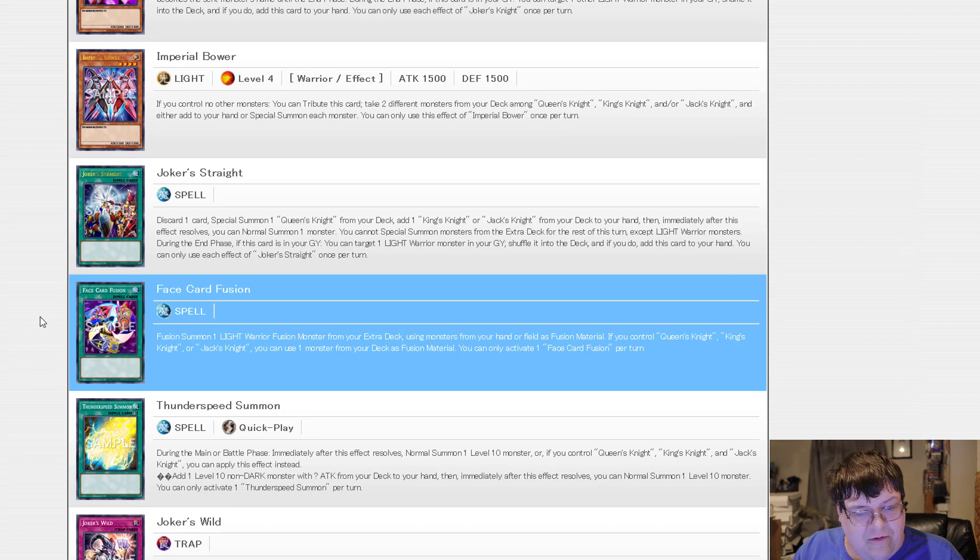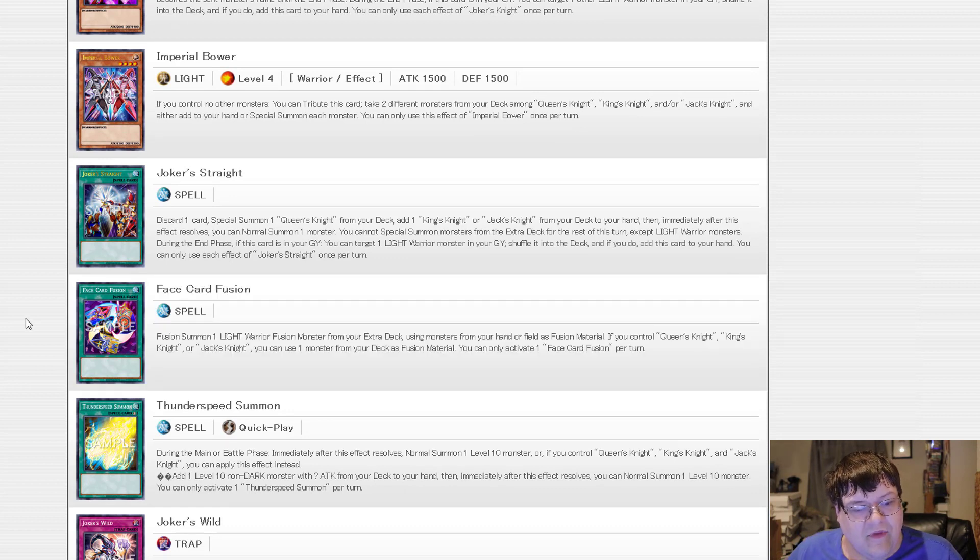There's also a face-card fusion. You can summon a Light Warrior Fusion Monster from your extra deck using monsters from your hand or field. If you control a Queen's Knight, King's Knight, or Jack's Knight, you can use one monster from your deck as fusion material. I kind of feel like giving too much of a generic clause on this might have been too busted.